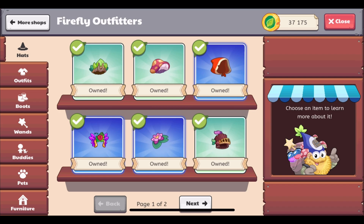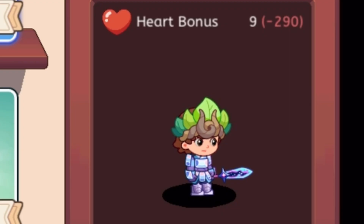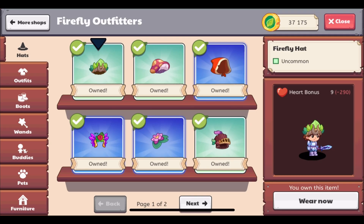We now know that all hats have a heart bonus. Let's take a look at the Firefly hat. It tells us right here that this hat has a heart bonus of 9, and out to the side it has a red negative 290 in parentheses. If the hat you are currently wearing has a bonus higher than the hat in the shop, it will show up as a negative number. Right now I am wearing the Titan Power Helm, which has a higher bonus than the Firefly hat, so the Firefly hat shows a negative 290 out to the side.